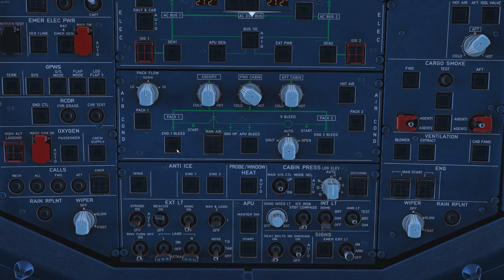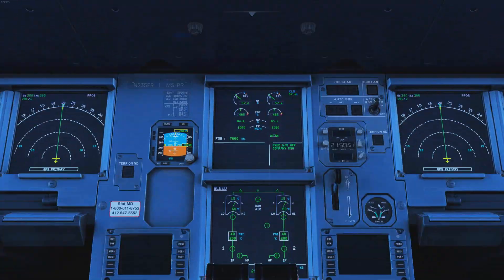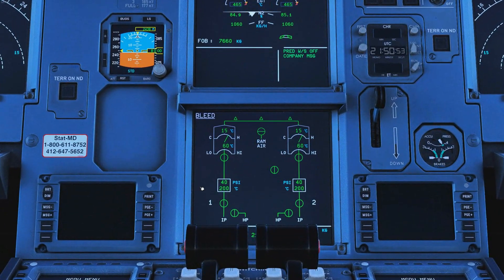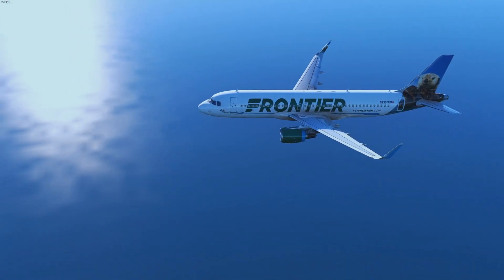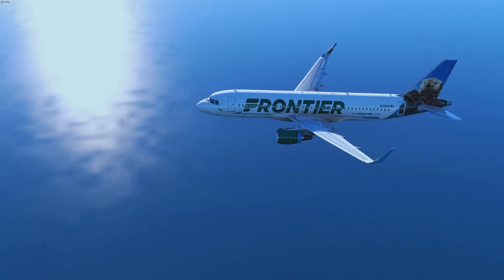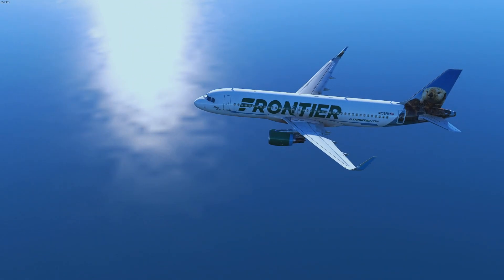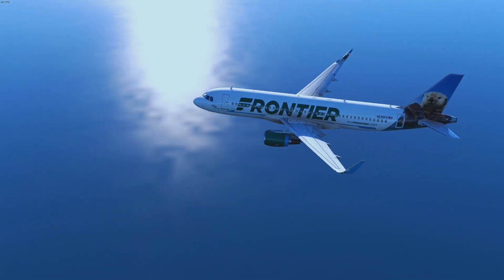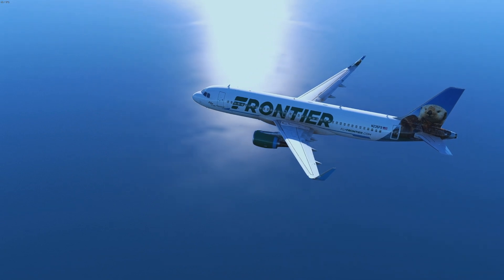That's essentially it — a very small panel that's almost entirely automatic. The only things we actually use on a daily basis are the temperature knobs and the pack flow knob before the flight, where we switch between norm and low depending on the number of passengers. The rest is all done by the aircraft. I hope you now have a better understanding of what all this stuff means. Thanks for watching, I hope you found it useful and interesting, and I look forward to seeing you in the next one. All the best, bye bye.